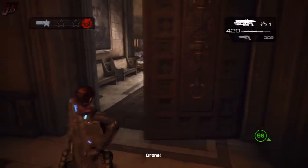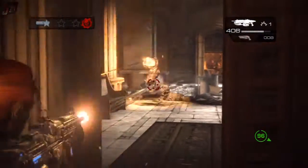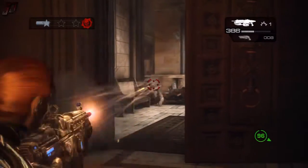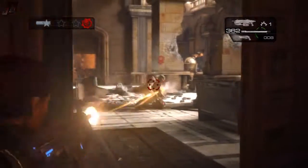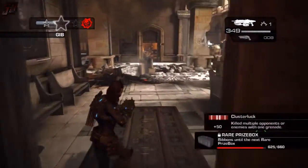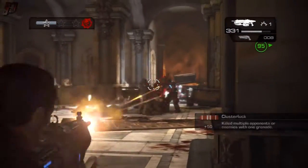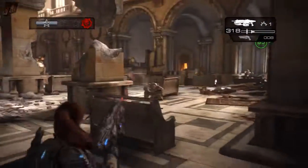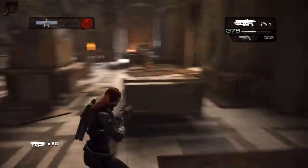At this point we've got another wave of Locusts coming, and the bot is trying to break through that door and open it up so we can get outside. We're going to have to take these guys down before they destroy the bot. It's not really that hard to defend the bot in this section — he doesn't tend to take that much damage as long as you're steadily destroying the enemies as they spawn in.